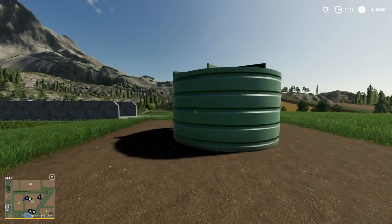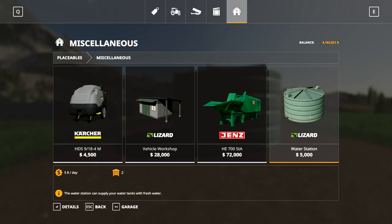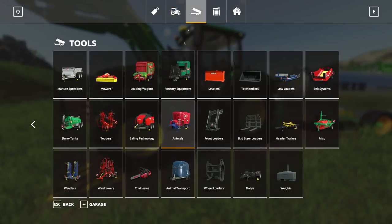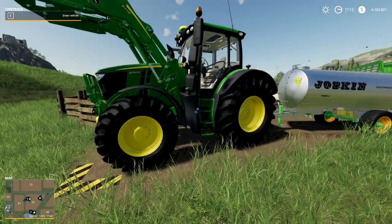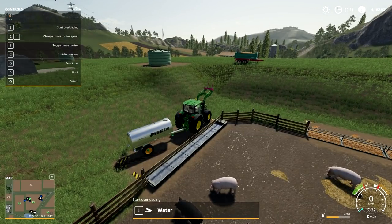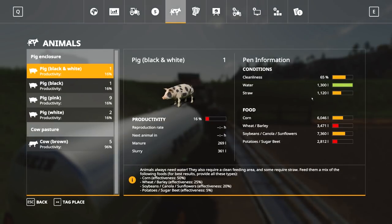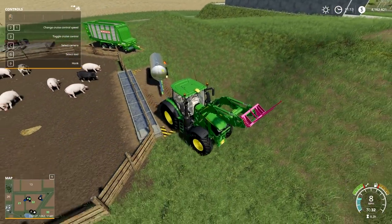For water, buy a water tower — you can find it under placeables, miscellaneous. Plop one down and you get unlimited water. Then get a watering tank from your tools section under animals. Drive it to the water tower, fill it up, drive it to the water trough, hit I, and you'll see it fill up. Nothing too complicated.